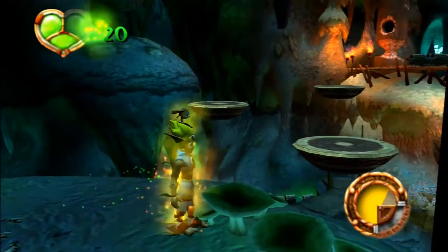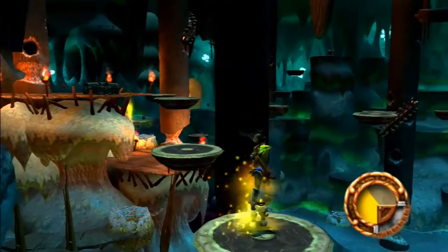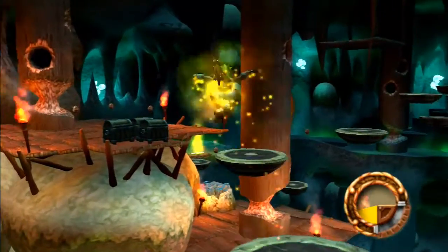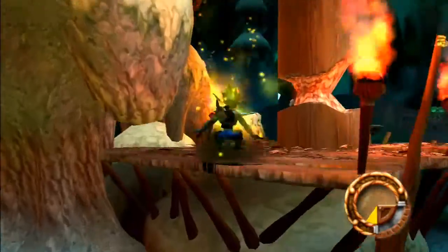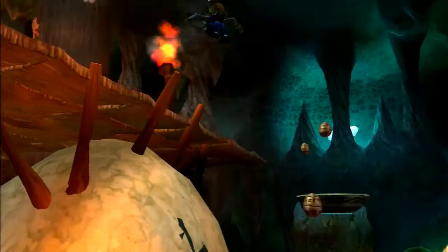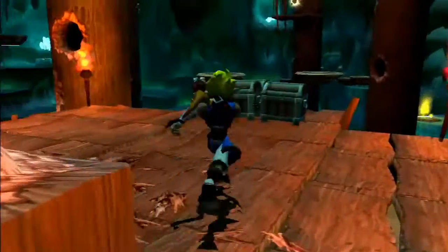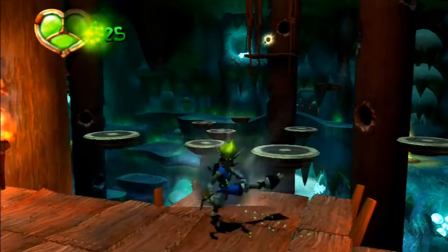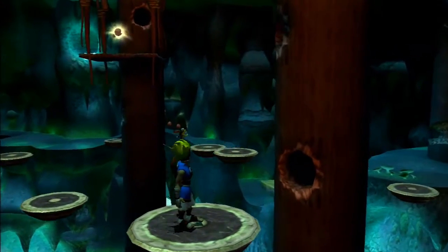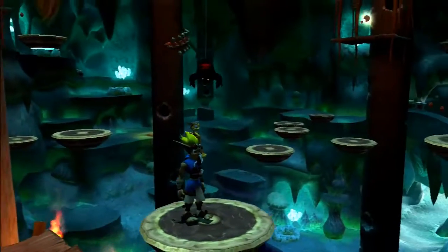There's platforms over here, so let's go ahead and jump on these. I do think I need to map the way back out. I think we're supposed to use this eco vent to potentially break up that metal chest we saw at the front. I think that probably contains the final power cell for the volcanic crater section.